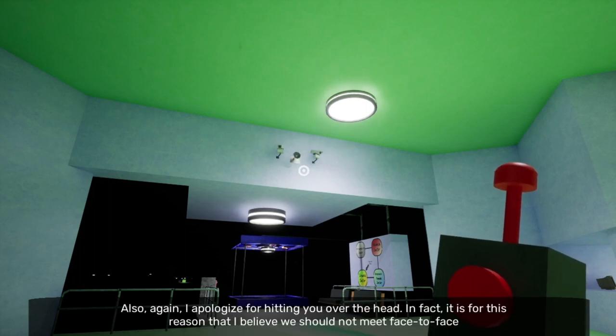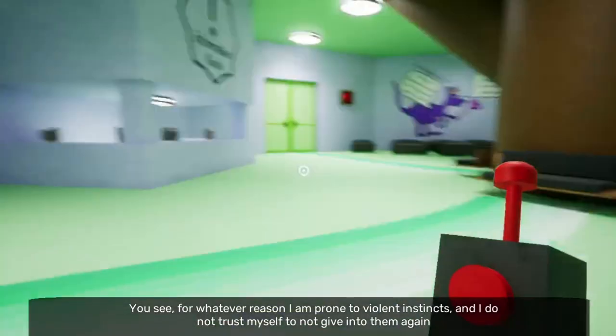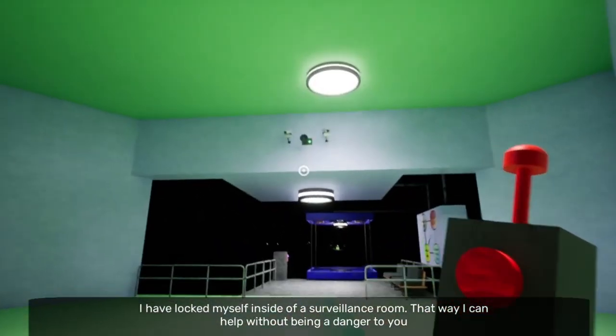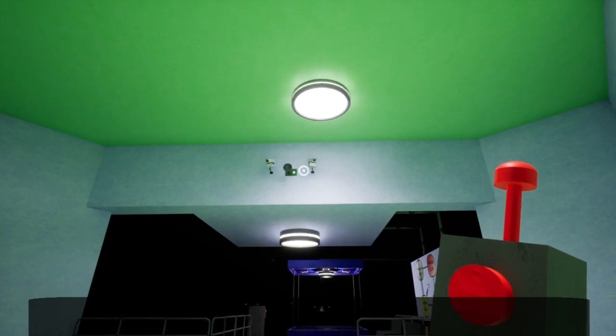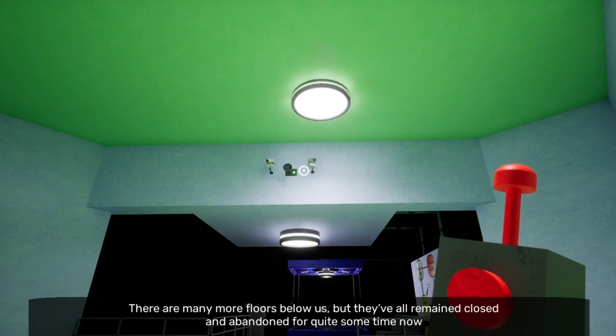Banban apologizes for hitting me over the head, and says it's for this reason he believes we shouldn't meet face to face. He's proud to walk — he's one of the many things in this kindergarten. He can help without being a danger. It's funny that he's been in a surveillance room in this game and in the second one. There are many floors below us, all abandoned for some time — don't fall.